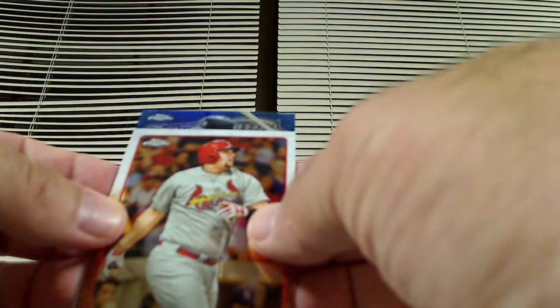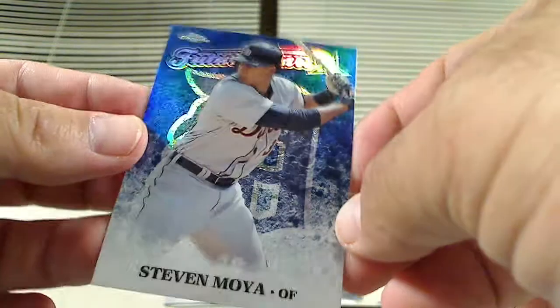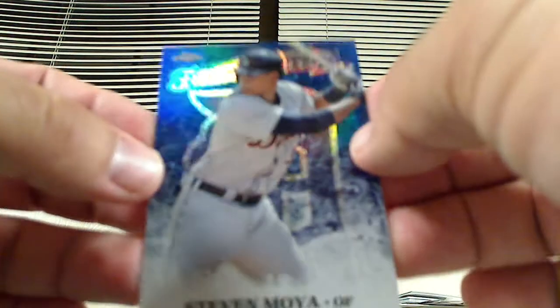It doesn't look like I got any base cards of Joe Panik, but we have an insert — it's a Future Stars from the Detroit Tigers: Stephen Moya, Future Stars insert. That's what we got there. It's a nice looking card, I like the way they did those. So that's the base cards — a couple of prism refractors and one refractor.